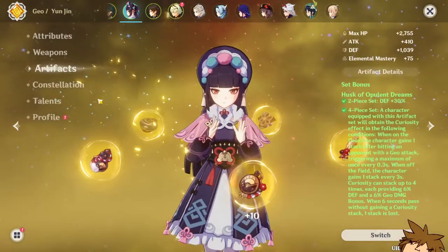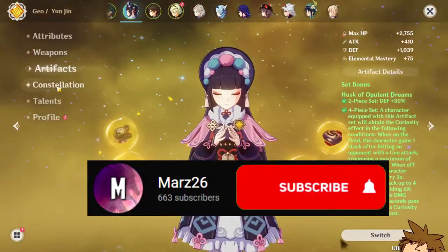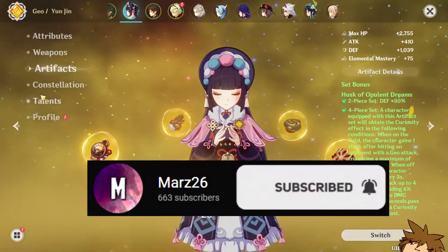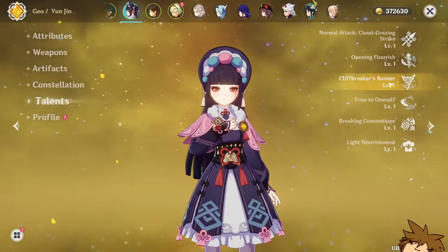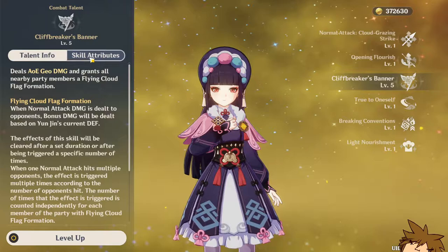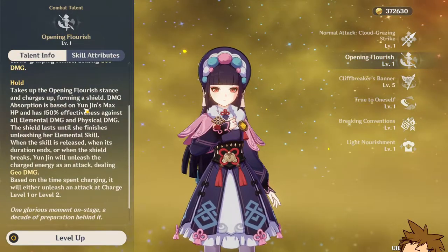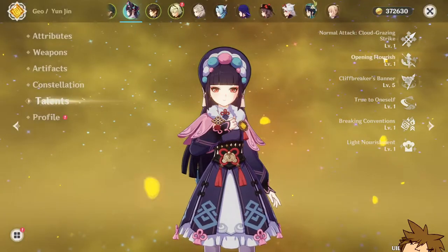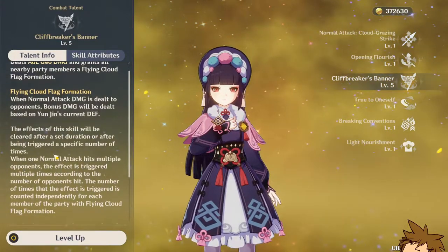She's running Skyward Spine and the four-piece Opulent set just so we can get that extra defense bonus. Constellation zero with talents one, one, and five. I pretty much fully stacked everything into defense because that's the most important part of her kit, although this is the whole counter mechanic thing. I'm gonna pretty much only test this out today.